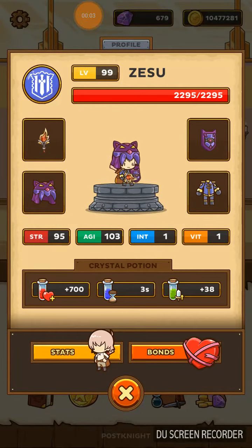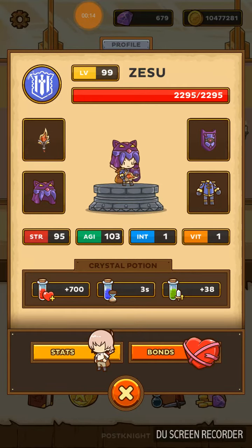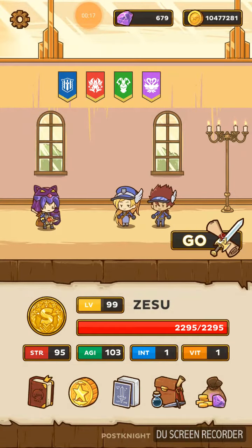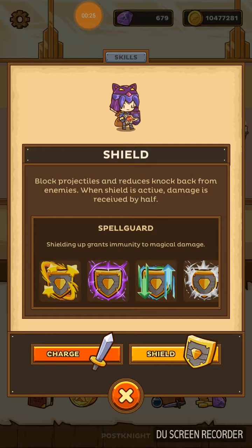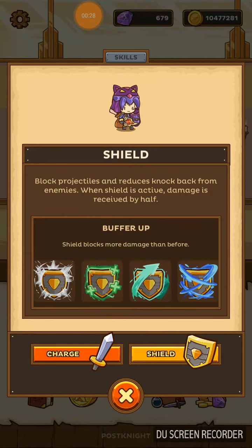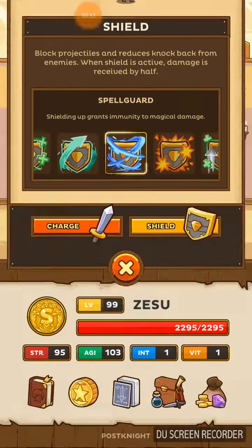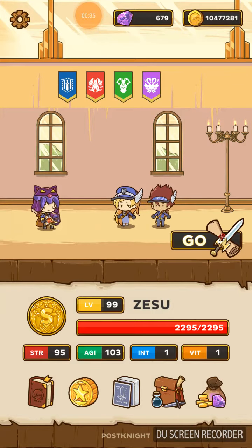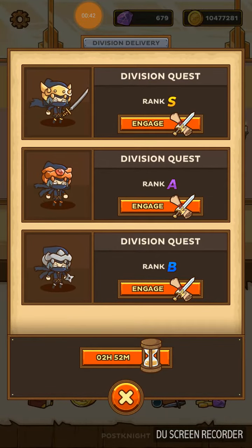Hey guys, Zesu here. I'm here to show you my build for farming division tokens. I go with feral dagger, phantom crown, phantom shield, and Rong S uniform. My card or skill is Charge and Spell Guard. You can run Spell Guard or Buffer Up for more damage, but I run Spell Guard for magical damage — you receive only one damage to all magic damage. I also run with crystal potion.